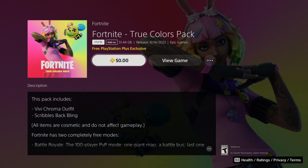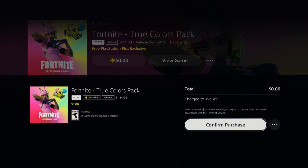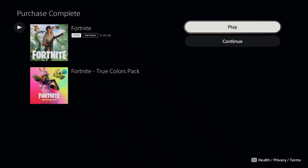Once you click that, you should be able to see a download option that you can acquire this. Once you've acquired it, it'll tell you that it is yours and it is complete.